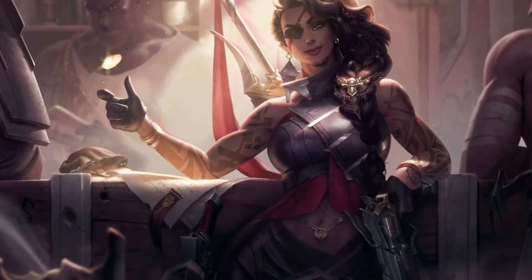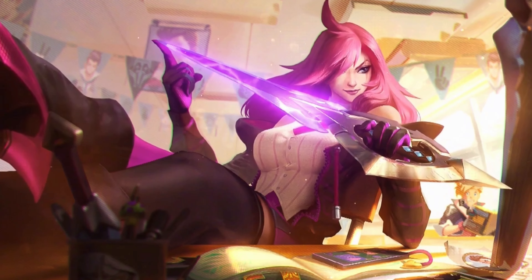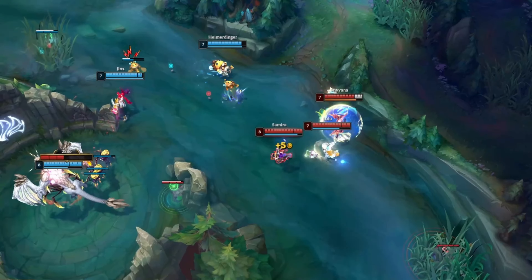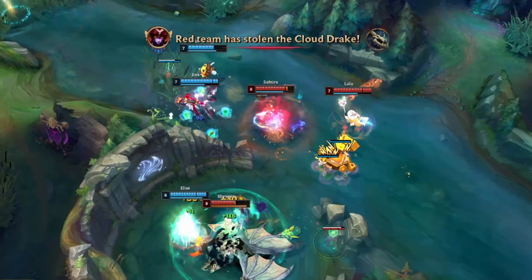I've always been a pretty big Samira fan for her ability to break the classic rules of AD carries and give an alternate, rewarding playstyle. Effectively being AD carry Katarina with a couple of glocks thrown onto her, Samira thrives off of taking insane risks and using her fast abilities and mobility to compensate. Playing front to back won't work on this champion — you need to know when to pull the trigger and actively try to do so in order to succeed.